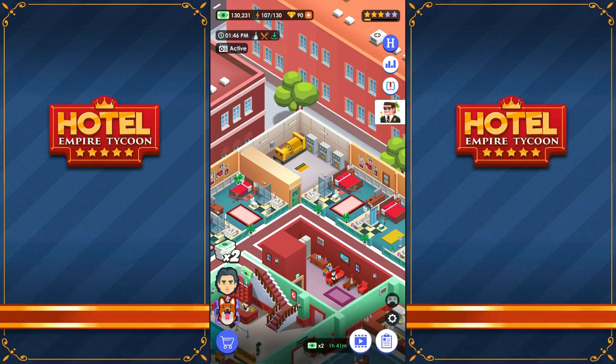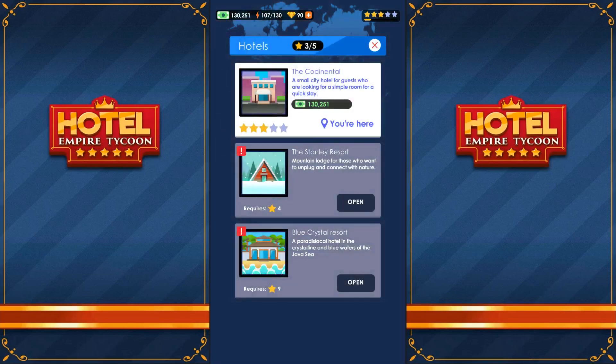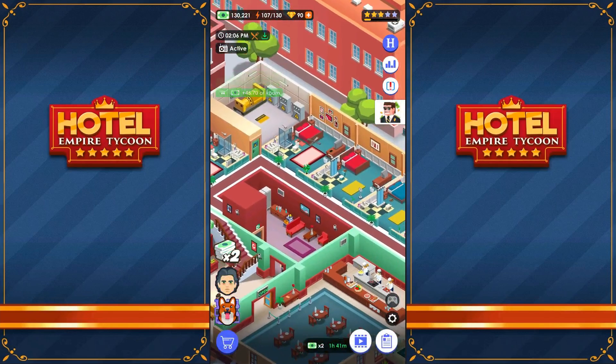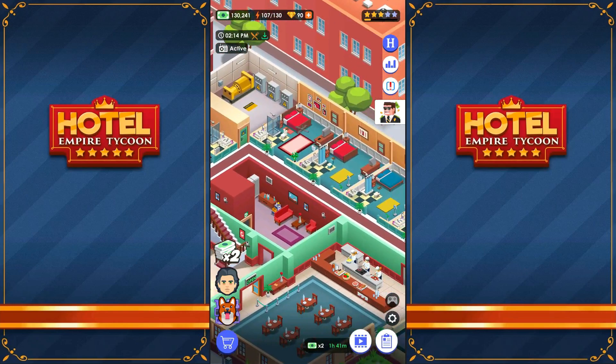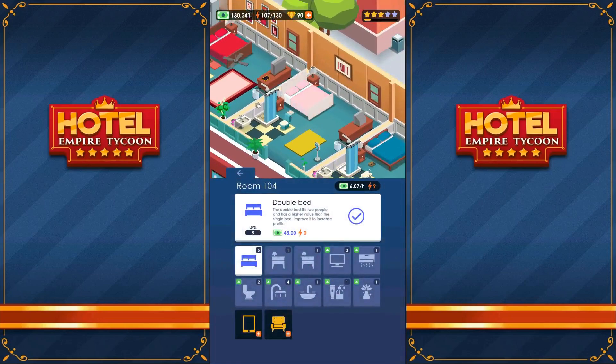The goal, of course, is to get to four stars, because that way I can open up the second one here — the Stanley Resort. So let's get back to improving. We were in this room right here.